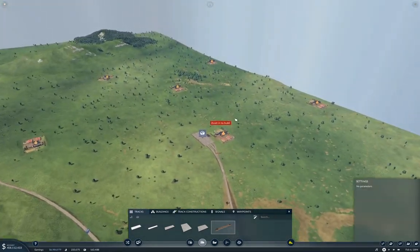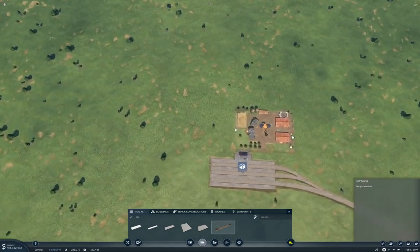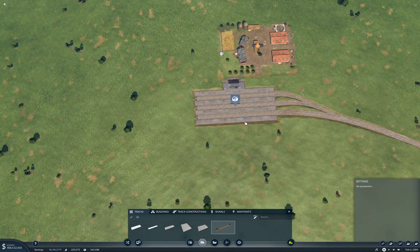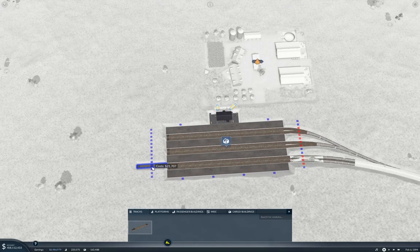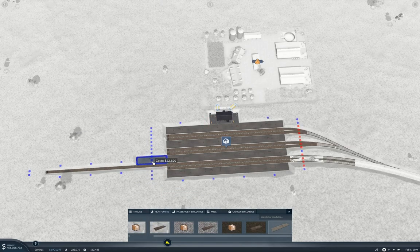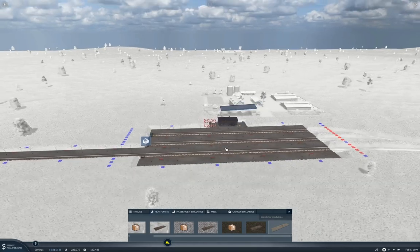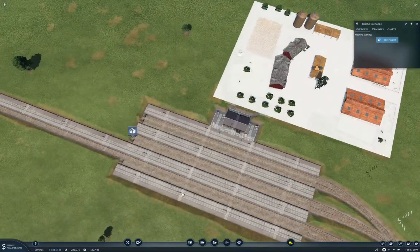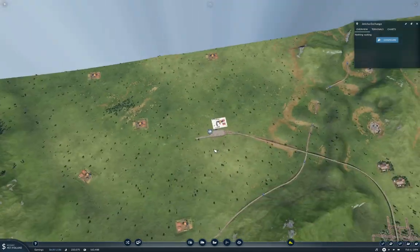Now we're going to come in here and I'm going to want a one platform here - that's three 20, three platforms, cargo. And the rest of this can stay at 160.